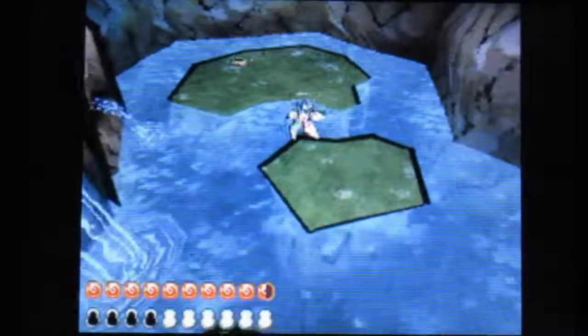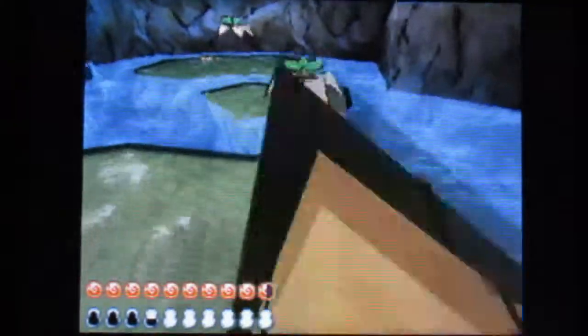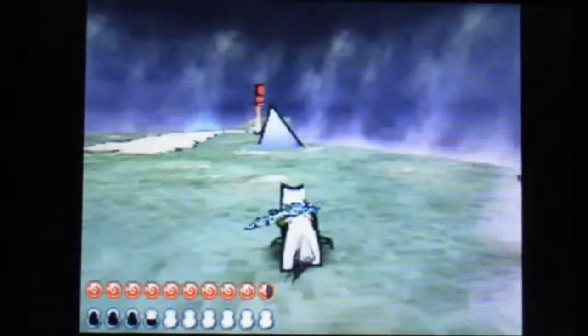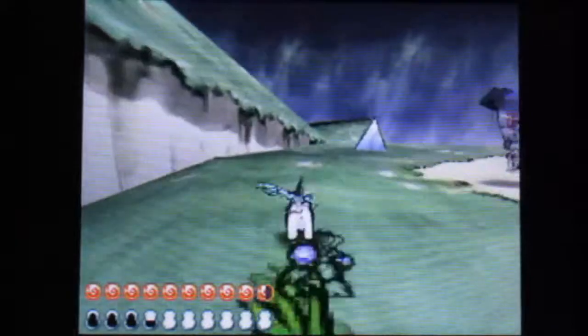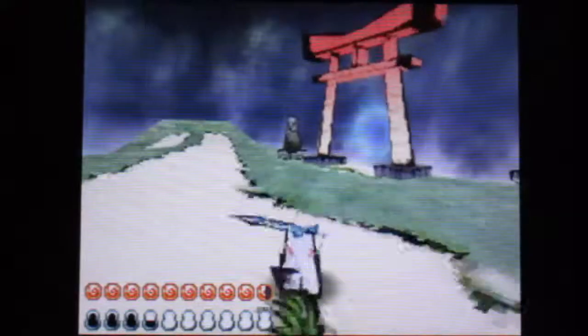Dude, where's the other flower? There it is. Okay, vine. And vine. And leave. So as you can tell, most of the areas we could go to in the present we can't go to in the past, because they're blocked off.